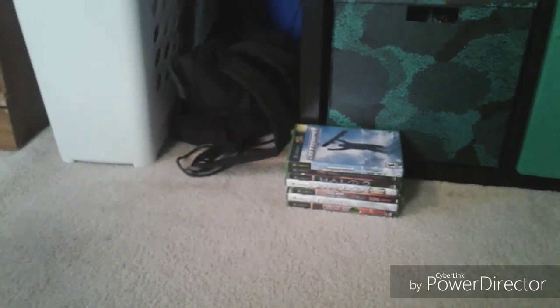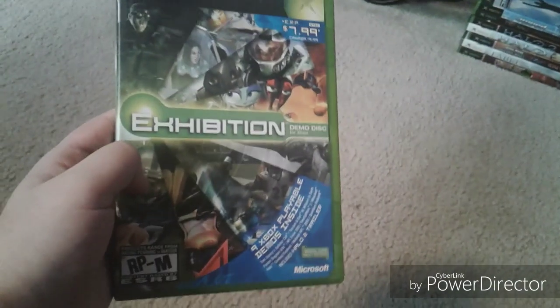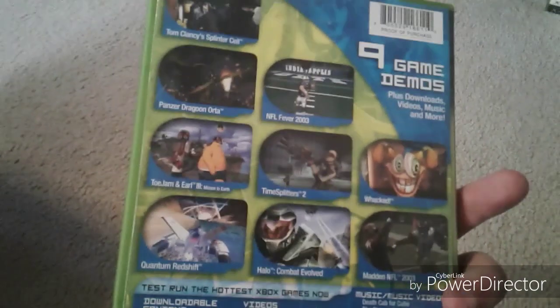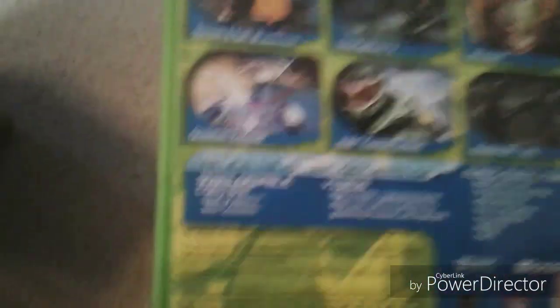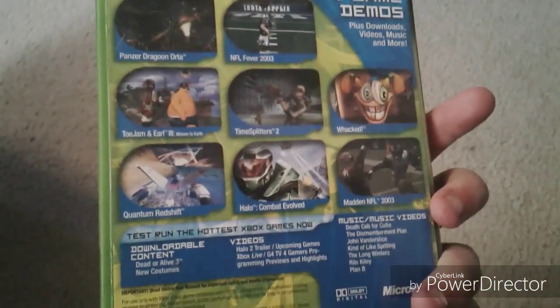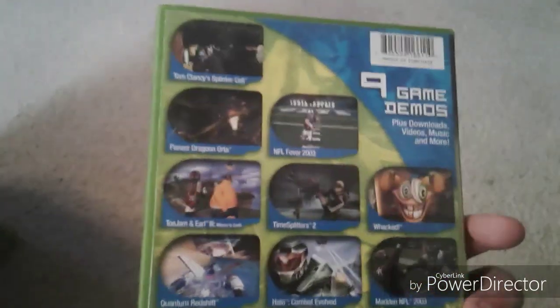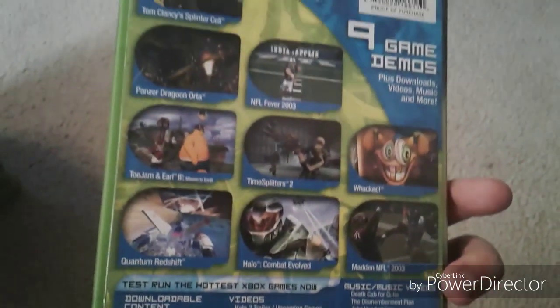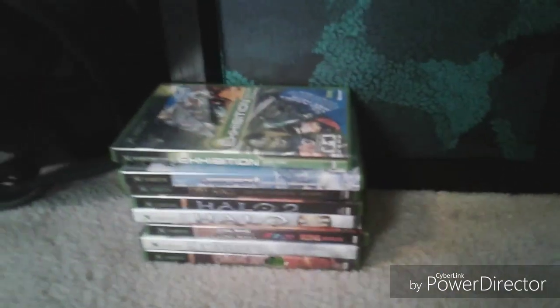Next — this one's not really a game — it's an Exhibition Demo Disc for Xbox. You also get some extra content for Dead or Alive 3. The best demos on here are Panzer Dragoon Orta and TimeSplitters 2. There's also a trailer for Halo 2 on the demo disc, so you can see the early stages of Halo 2.